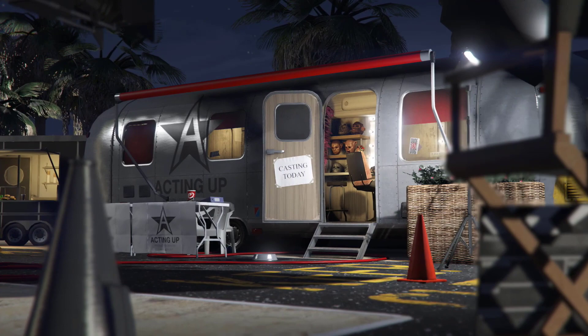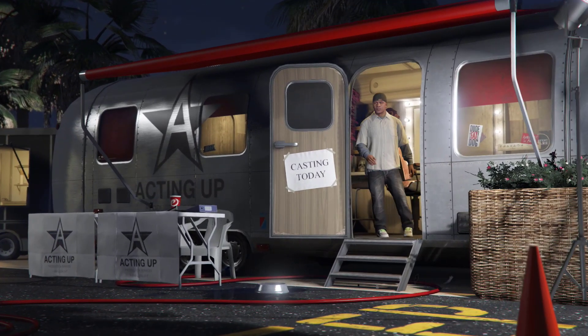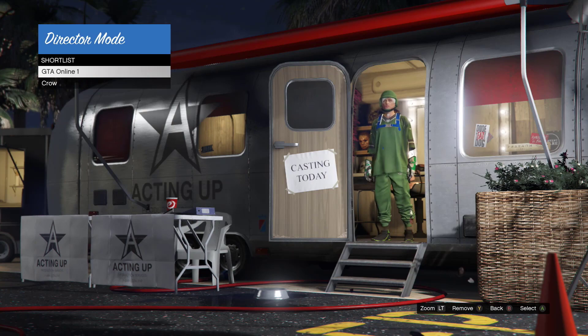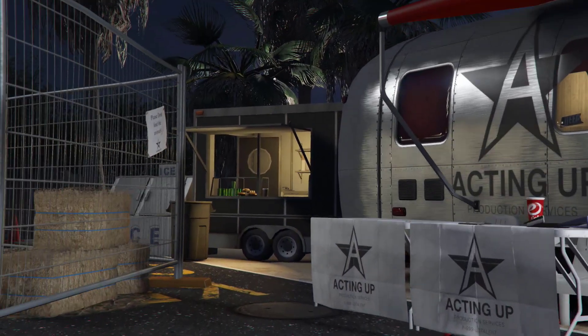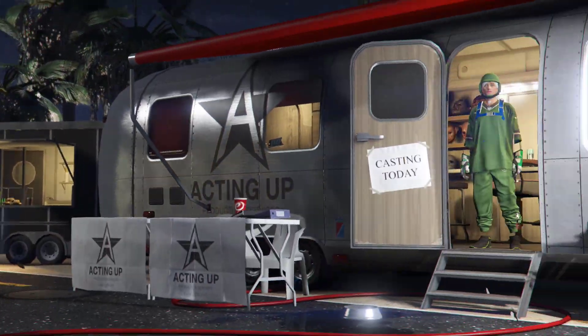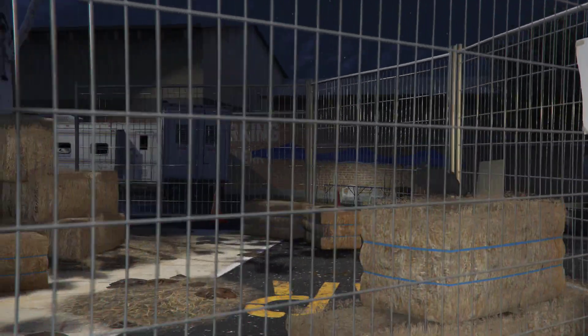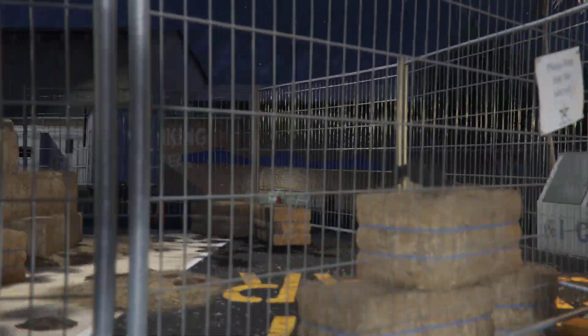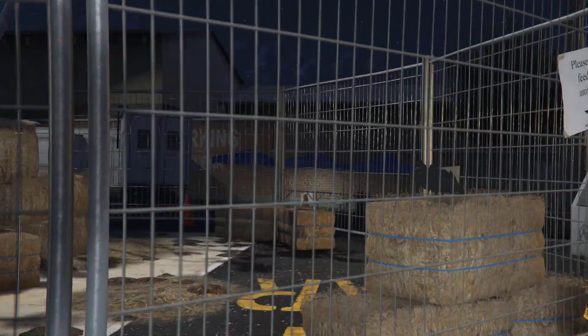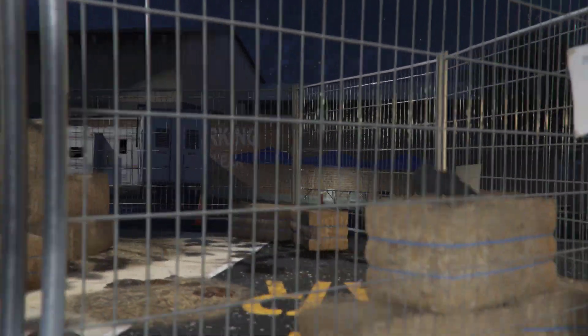From story mode, make your way back to director mode. From here, we're just gonna go to shortlist. If you have a rubber band, you can put it on your controller so you don't have to sit there pressing back and forward the whole time.